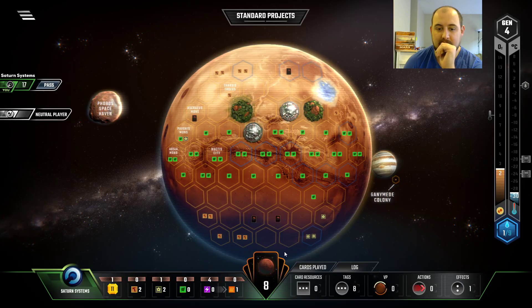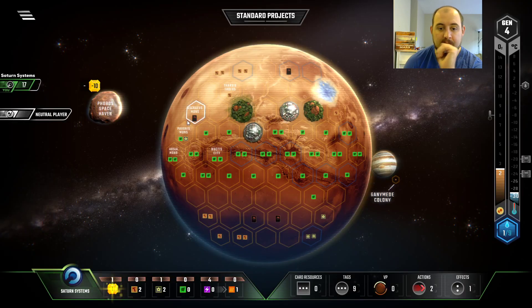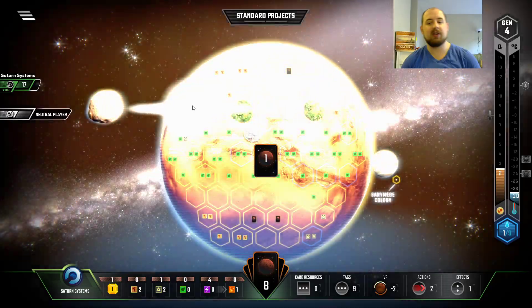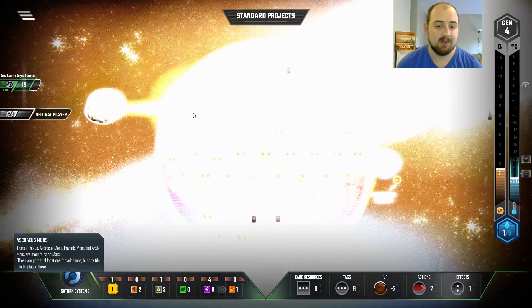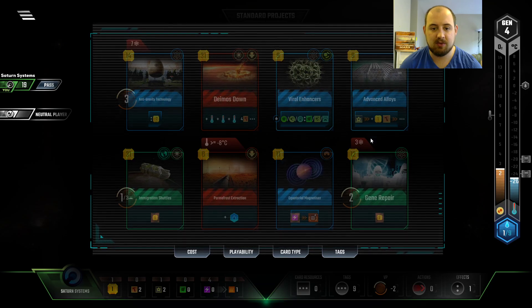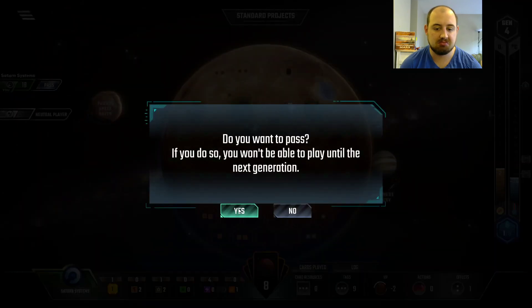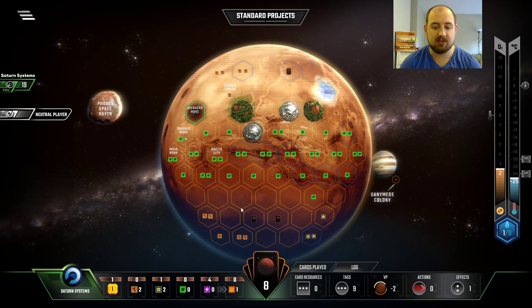I don't see why you wouldn't nuke the planet. We're gonna nuke here for a card, so if I get a cheap mining area I can do just that. We have gene repair. We have four total science tags right now. Nothing to scoff at.